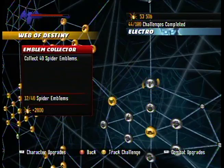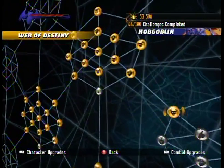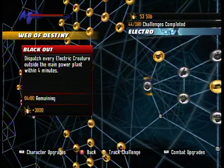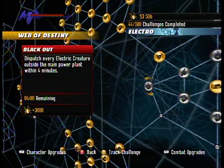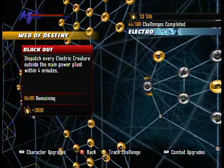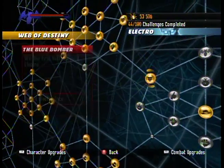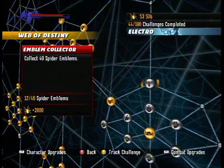What could be simpler? We unlocked two challenges by defeating Electro for the first time at the end of the last episode. Let's take a quick look at those. We've got Blackout, which is dispatch every electric creature outside the main power plant within four minutes. That's easily one of the most difficult things about this level, and boy has it given me some trouble in the past.